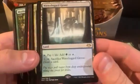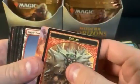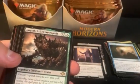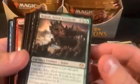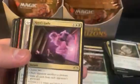We got the first of the canopy lands for this box being Waterlogged Grove — it's tied with Silent Clearing to be the lowest in the series, with the Fiery Islet, Nurturing Peatland, and the Canyon being the better ones. And we got Hogaak — not getting the greatest rares so far.